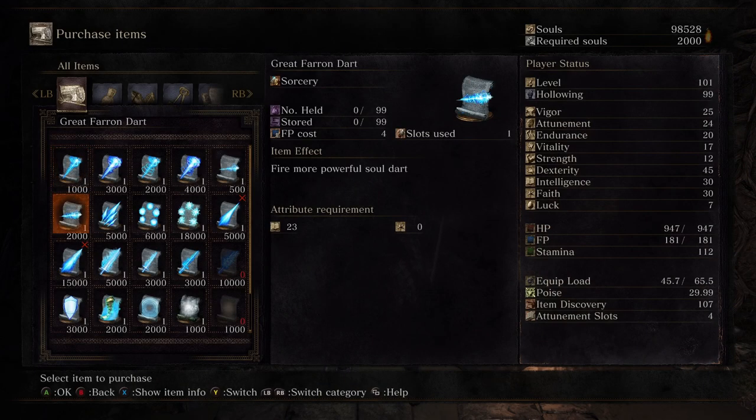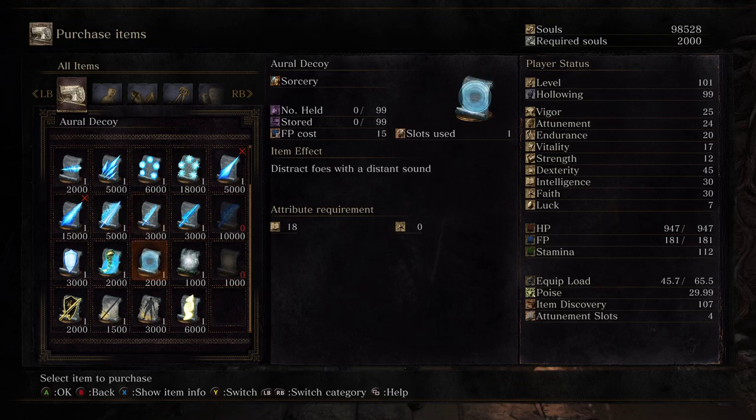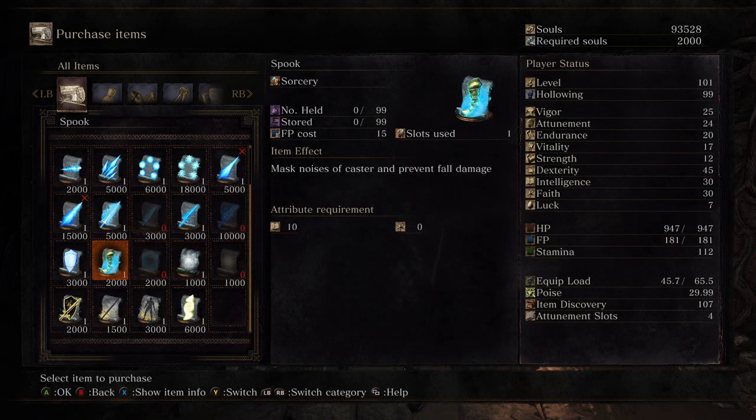Should I — yeah, I'll get the sneaky ones first out of the way so I can get the first stuff here. Okay, so we need to buy: Aural Decoy, Farron Flash Sword, Spook, and Pestilent Mist.